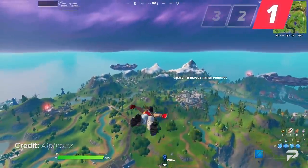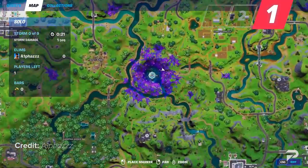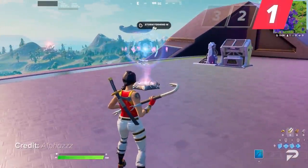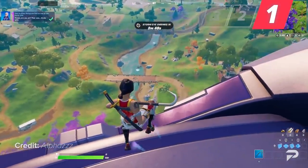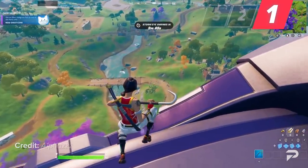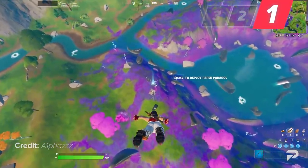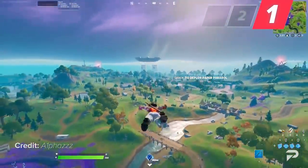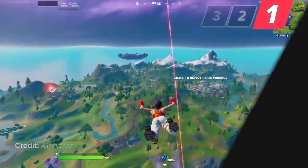This trick will let you travel insane distances using some of the features of the UFO in the center of the map. Once you're on the UFO, go to the east side of it and find the holographic icon near it. When you go through it, it will give you an effect similar to Hop Rocks from chapter one season four, except way more powerful. Once you get the Hop Rock effect, walk off of the UFO and fly down to the launch pad below. Once you use the launch pad, it's going to send you extremely high up and allow you to fly literally anywhere on the map.